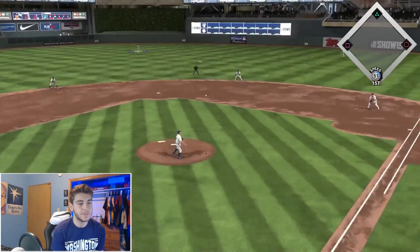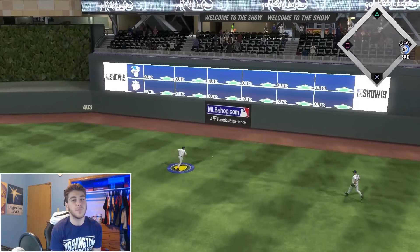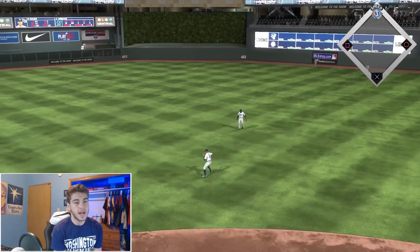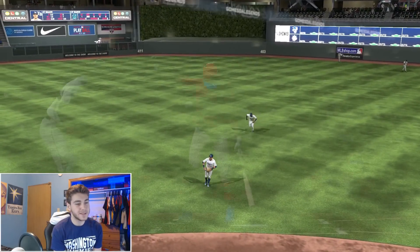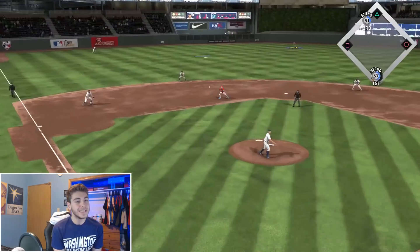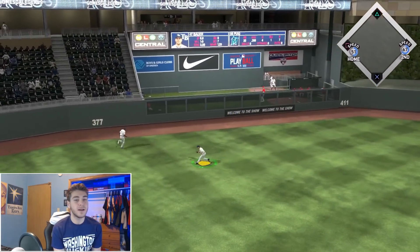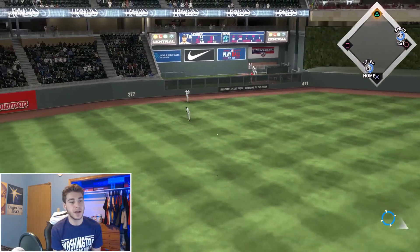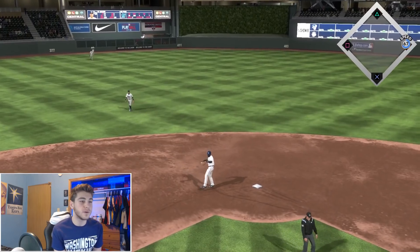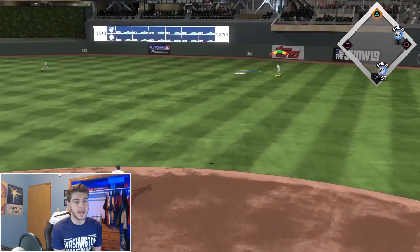He's gonna bring in Puig to pinch hit for Bauer right now — apparently that was a good decision. Finley with 67 speed — he's gonna get a double either way. That's a 2-1 ball game man. One more hit and I'm taking Bauer out, he's definitely getting hit around right now. If we can get away with this cutter, maybe get a ground ball into a double play. Oh my god — or maybe it's gonna be a two-run shot. Why did I not take Bauer out when I had the chance?